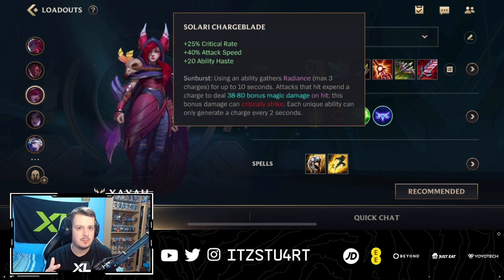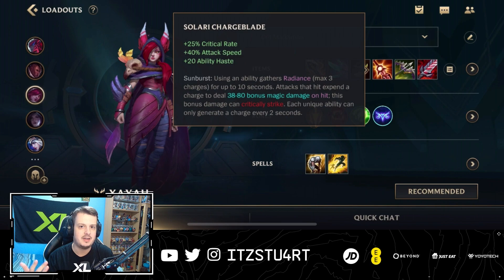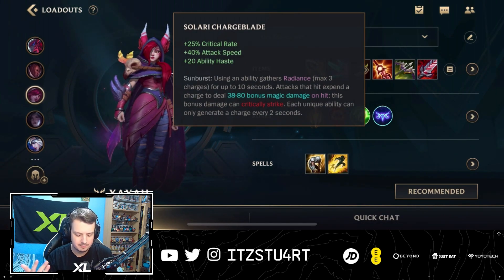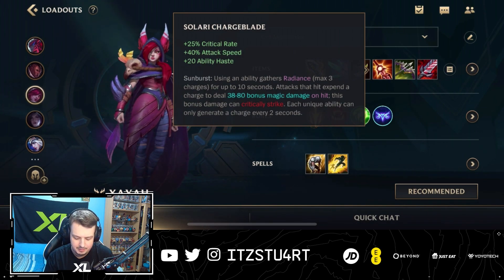But I feel like missing out on Bloodthirster is pretty big, because Bloodthirster gives you so much AD and so much extra physical vamp. The difference is that we're replacing basically Solari Charge Blade with Stormraiser. Stormraiser gave us a lot of extra AD, and also gave us that slow which made landing a root that little bit easier. But if you're still playing front to back, and if you're playing these prolonged teamfights, and if you can use your abilities more than once during an entire teamfight, I feel like Solari Charge Blade can definitely be a lot better.